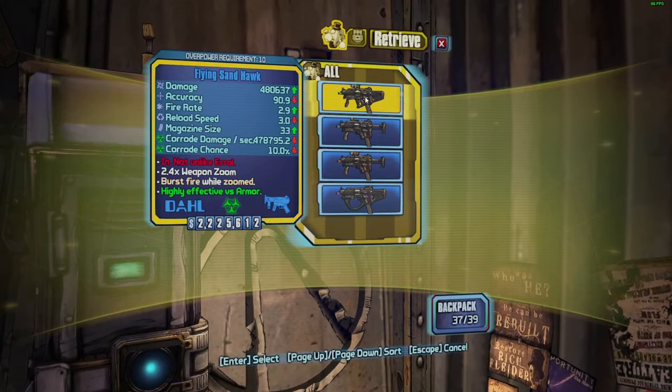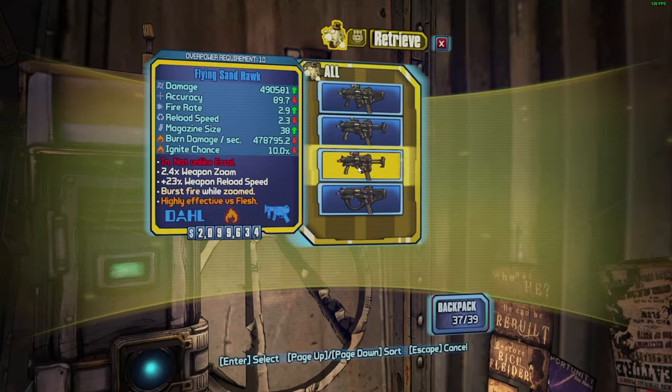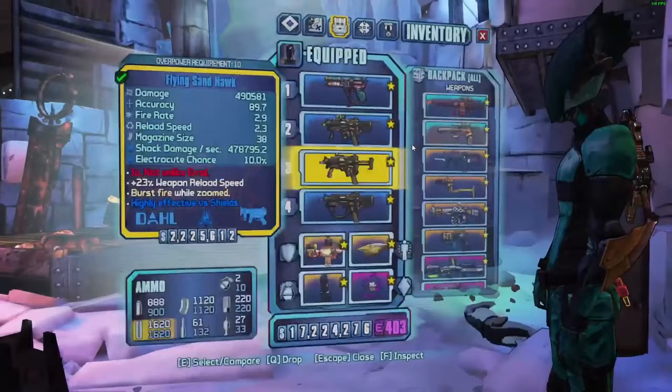Here it is everybody: flying matching grip corrosive Sand Hawk — wait, no, that one's not matching grip, that's a Hyperion grip, I learned that. And then we got flying matching grip electric, flying matching grip fire, and this is just a slag one. I don't know if it's any good or not but there it is.